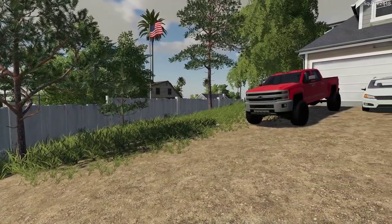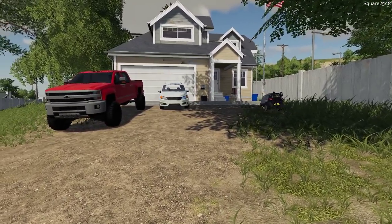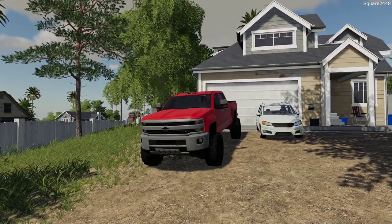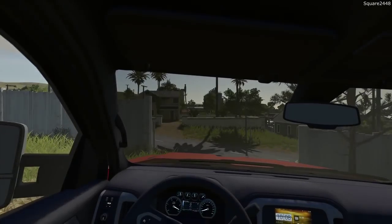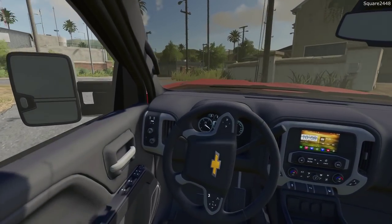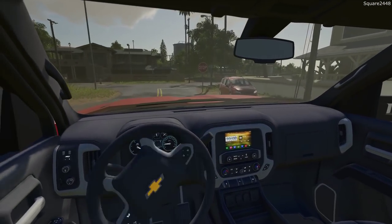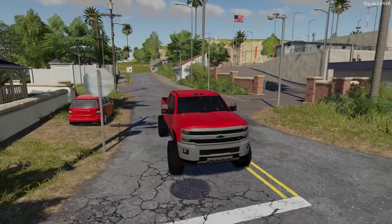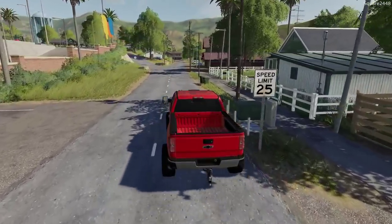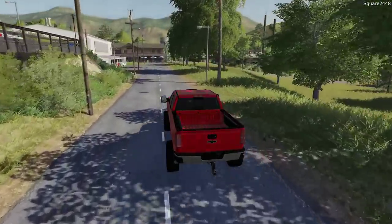Welcome to Lawn Care on the Ravenport map in FS19. Today we will be mowing a few residential lawns with a Kubota compact tractor and a finish cut mower. We'll be heading over to the shop in our 2016 Chevy 2500 Duramax, our daily driver for towing the utility trailer and the mower. I usually use the work trucks, but this is also a work truck, not only a daily driver, so we'll put it to work.